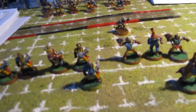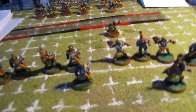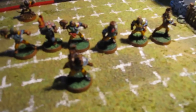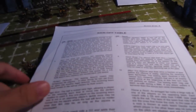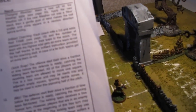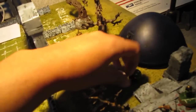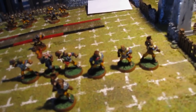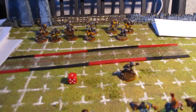Let's start with your assistant coach. Assistant coaches are 10,000 gold each, and basically what they do is they help you on a particular result on the kickoff table. When you kick the ball off you consult the kickoff table, and on result number eight — brilliant coaching — both players roll a d3. For example, the Humans get a three and Skaven get a one. If the Skaven had purchased any assistant coaches, they could add plus one to that result per assistant coach.